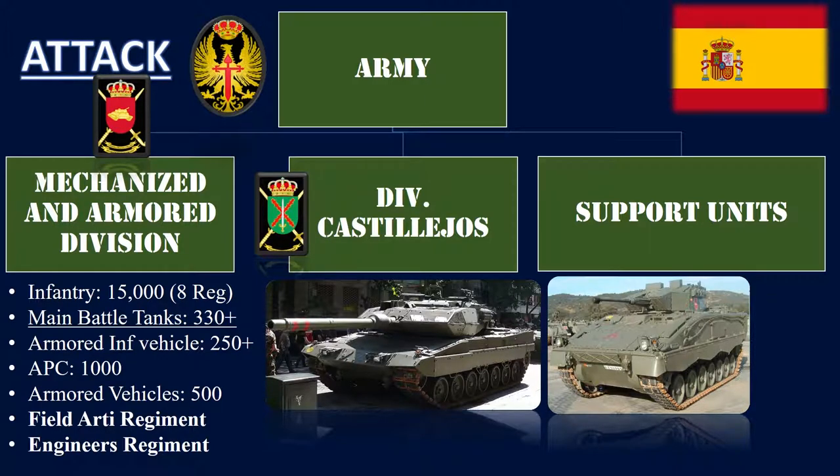In addition to 330 Leopard 2 tanks, which is one of the best tanks in the world, it also has 250 Pizarro infantry fighting vehicles, as well as 1,000 APCs, mostly M113s, and 500 fighting vehicles, mostly Hanbees. In addition, this division has its own regiment of field artillery and engineers.